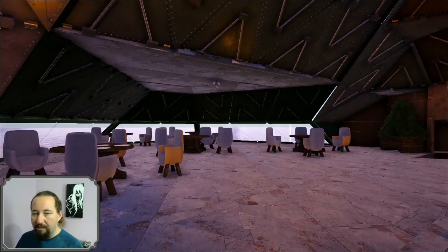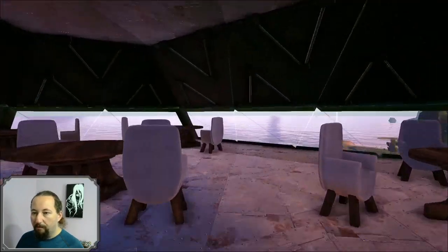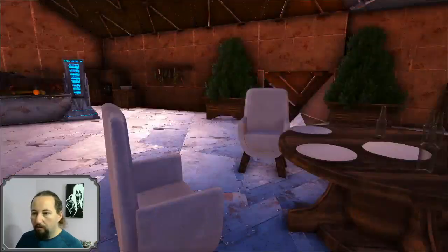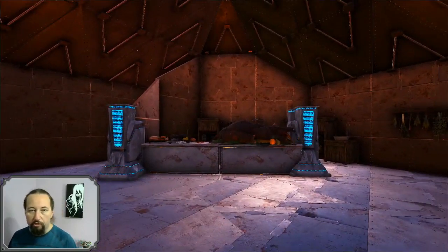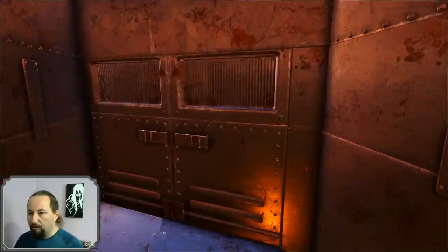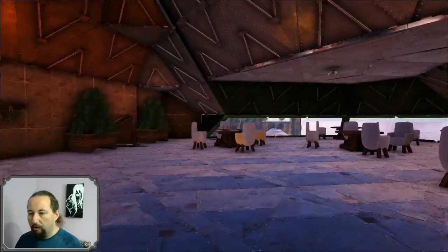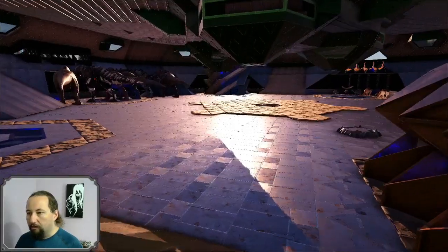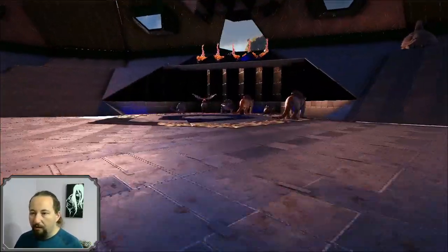Here is the tavern, or cafe, or whatever you want to call it — it's where the crew feed themselves. Again fairly simple, another Eco mod. A bit of decoration in here. I don't normally use the Eco mods but they were installed on the server I was playing on so I went with it. Tucked behind here is the public bathroom — pretty straightforward.